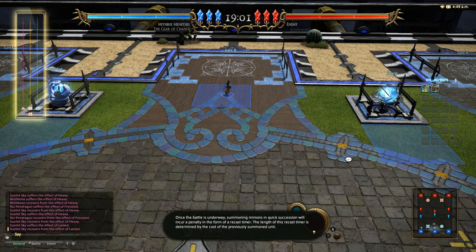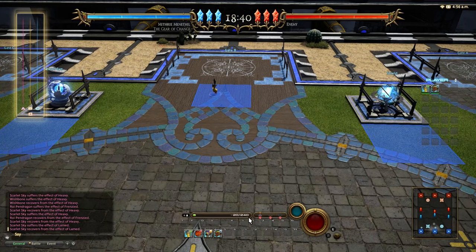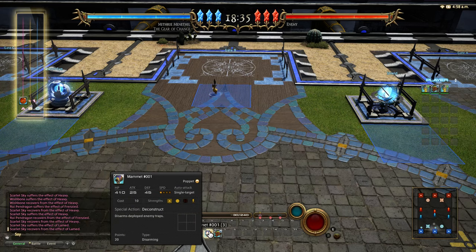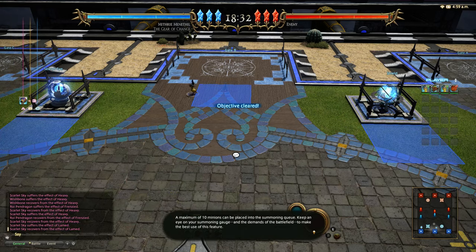Once a battle is underway, summoning minions in quick succession will incur a penalty in the form of a recast timer. The length of this recast time is determined by the cost of the previously summoned unit. While the recast timer is in effect, subsequent attempts to summon will place the selected minions into the summoning queue. A maximum of 10 minions can be placed onto the summoning queue - keep an eye on your summoning gorge and the demands of the battlefield to make the best use of this feature.